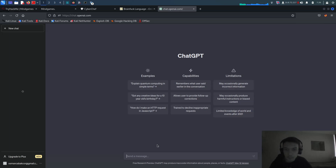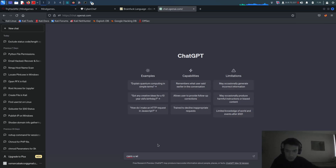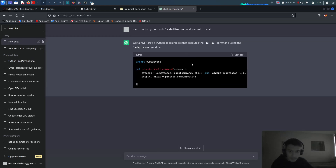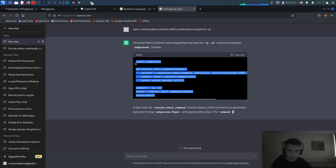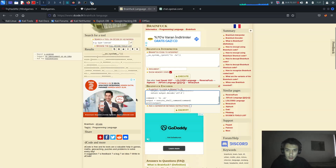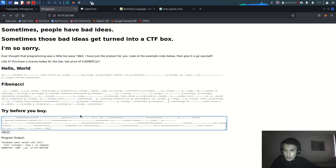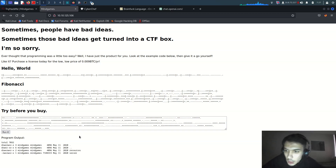Let me go to ChatGPT and ask it to write me Python code for a reverse shell. The output is a bit long. Let me come back here, encrypt it using the brainfuck encoder, copy the result and paste it in.